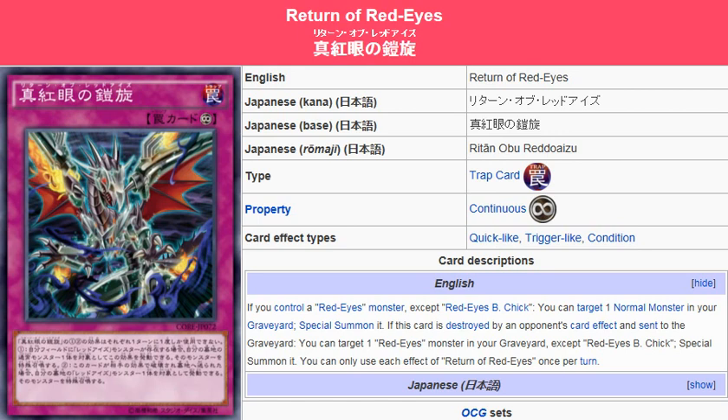Yu-Gi-Oh! 101 card review for the card coming in Clash of Rebellions — April 25th for the OCG, TCG August 7th. This is Return of Red Eyes. It's a continuous trap card.